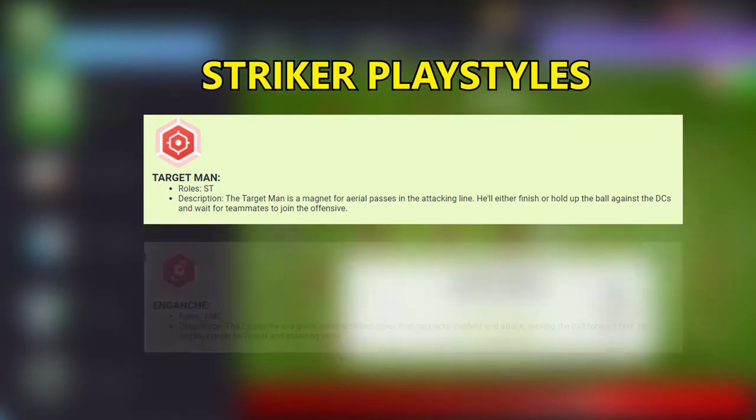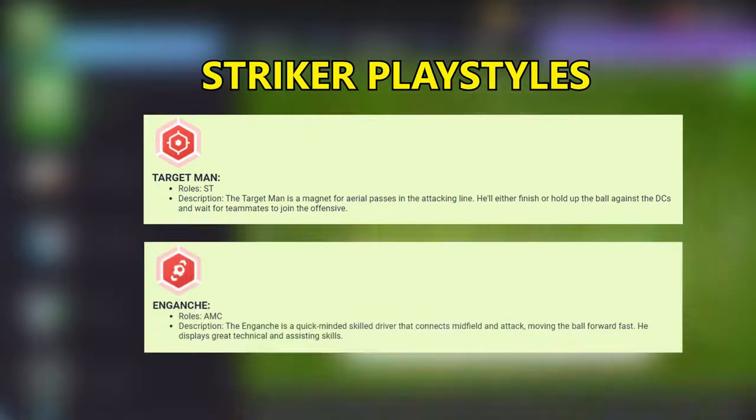Now let's talk about Enganche. This playstyle is only for AMC roles. The Enganche is a quick-minded skilled dribbler that connects midfield and attack, moving the ball forward. He displays great technical and assisting skills.